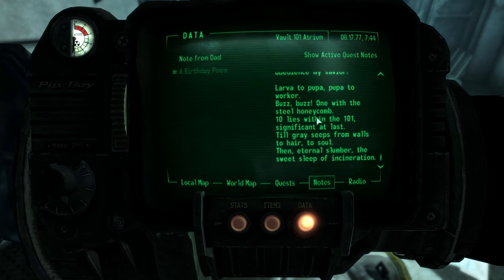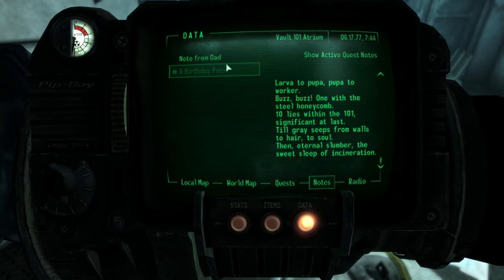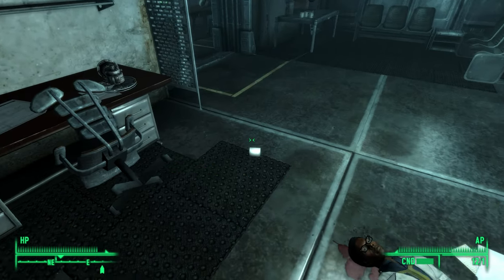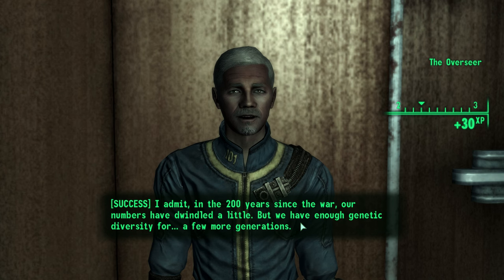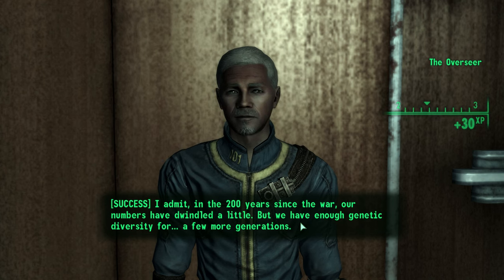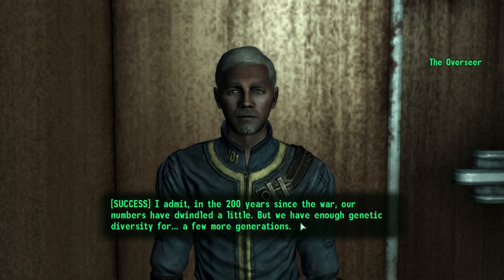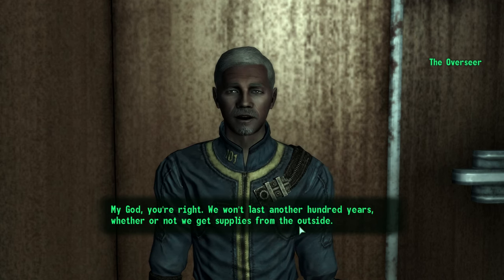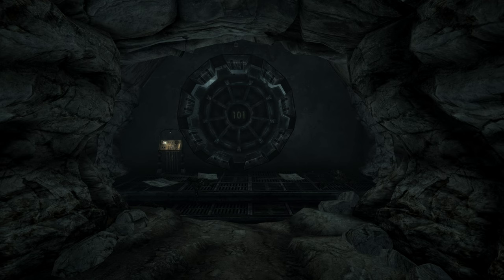Vault 101's fate, however, is not completely known because the decision is left up to the Lone Wanderer. Most likely what happens is that the Overseer steps down because he is eventually convinced that being isolated means there is only around 100 years maximum before Vault 101's genetic potential is over. In-game dialogue confirms this, with the Overseer acknowledging they won't last another 100 years whether or not they get supplies from the outside, and that they're the last bastion of pure humanity and doomed. This results in a rare survival for an Experiment Vault's inhabitants.